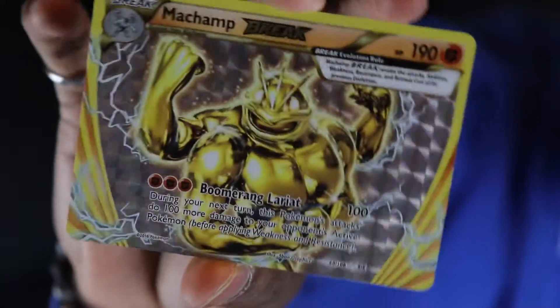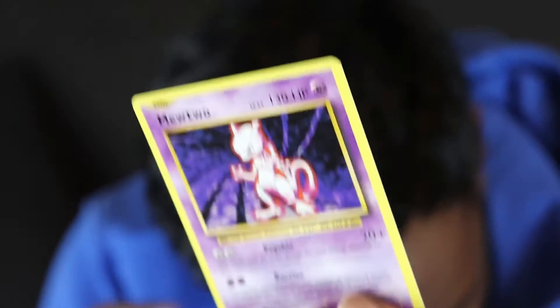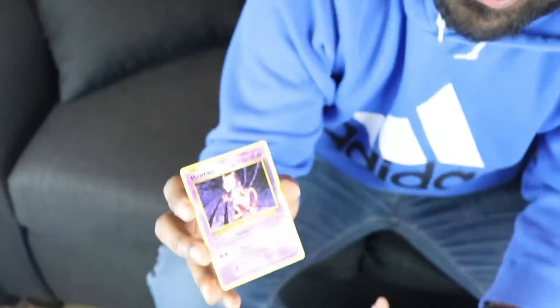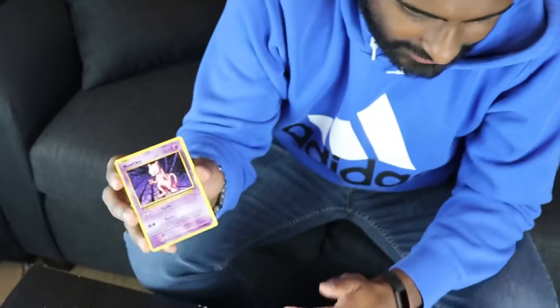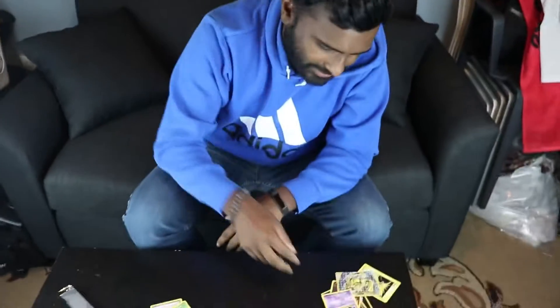Oh man — Machamp Break card! That is sweet, look at that card. That is a solid reverse holo card. Now the final card — BAM! Smash that like button guys, we just got Machamp Break and now there's going to be another beast. Who do we got? A Mewtwo — but not even shiny. I'll take Mewtwo all day but a non-shiny, not even reverse holo — that's tough to deal with.